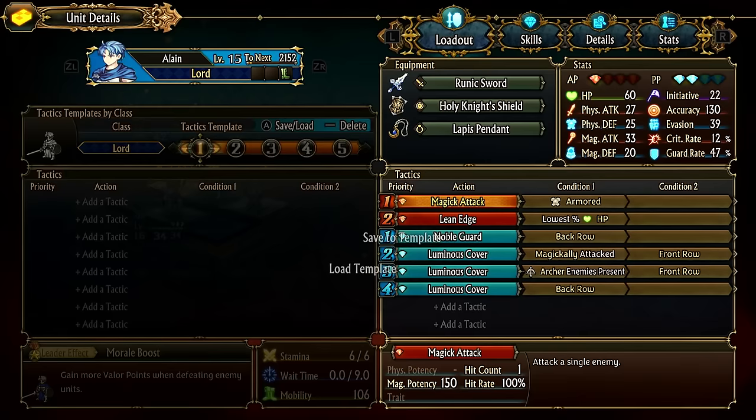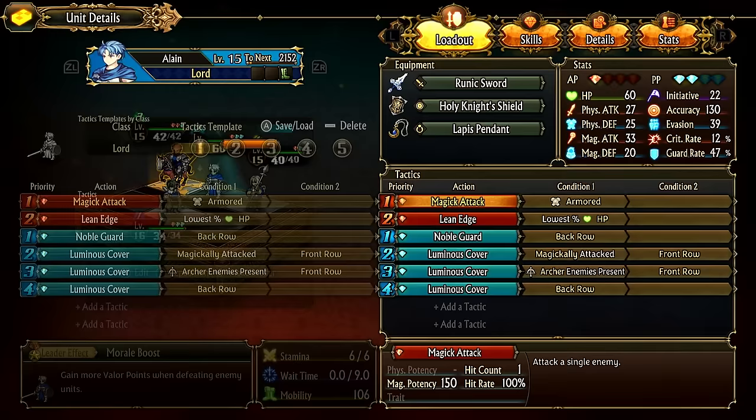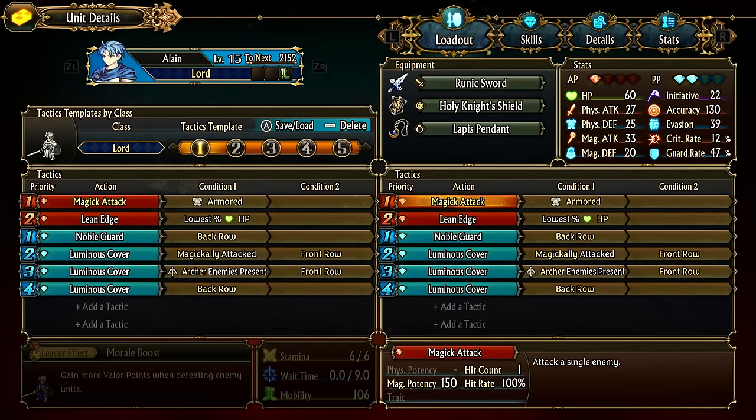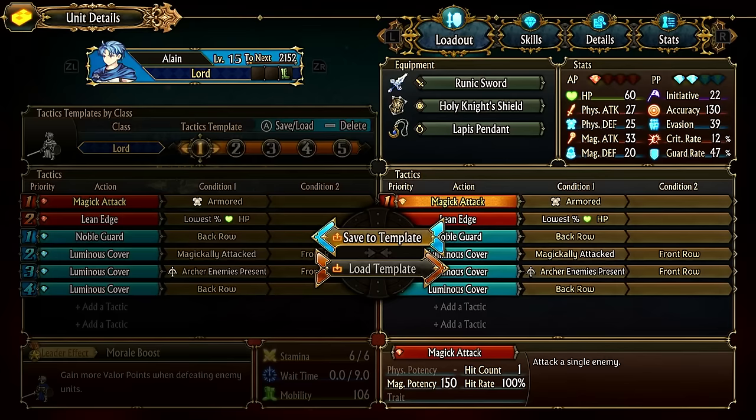You can save tactics templates by pressing X and saving, then load them at any time. You can create templates for dealing with armors, true-attack enemies, mages, and whatever team comps give your group trouble. To load them, go to save/load in the tactics menu and select your template.